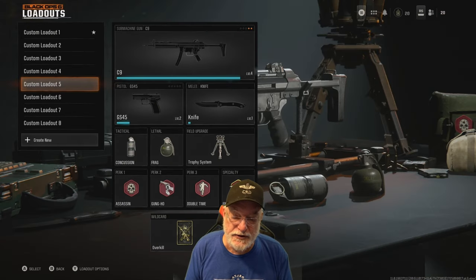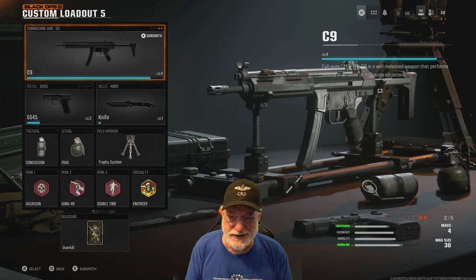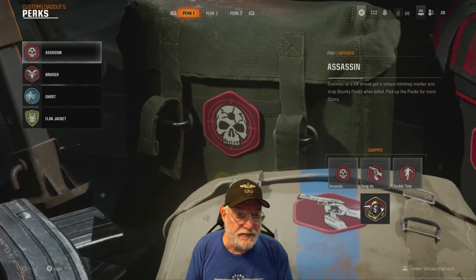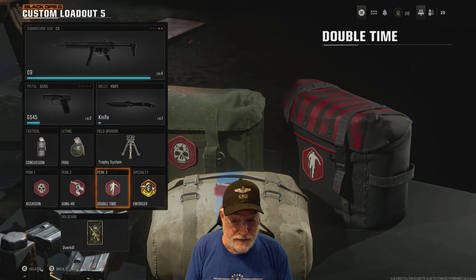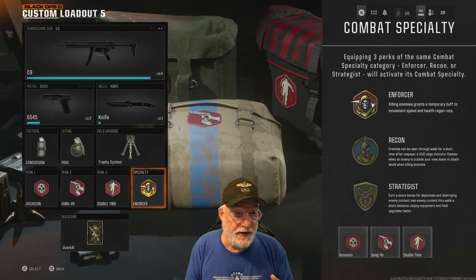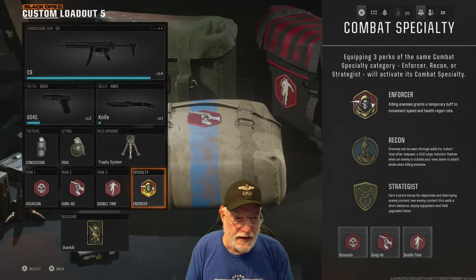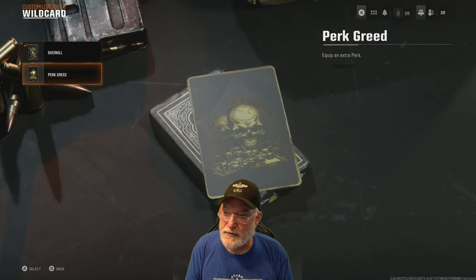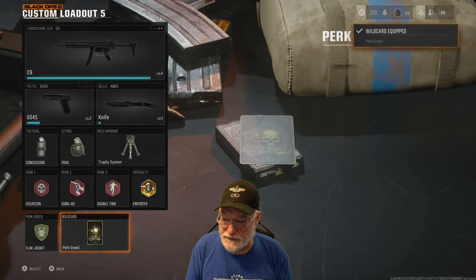The second weapon we're going to be looking at is the C9 — I think it's the MP5, that's what people are saying. You can see that I've got the Assassin perk, Gung-Ho, and Double Time this time. The specialty I'm working toward is Enforcer, where you get a temporary buff to movement speed and health regeneration. I might as well use Perk Greed on this one too.